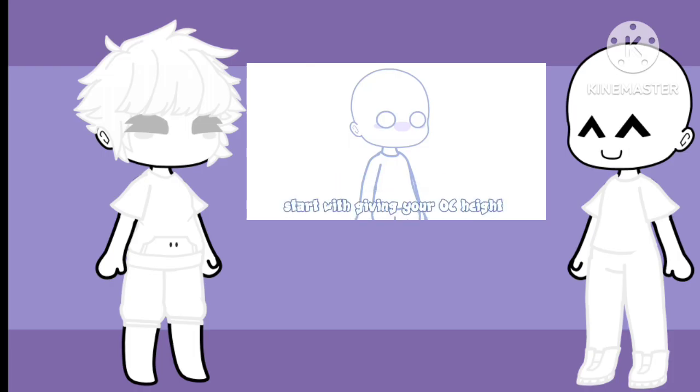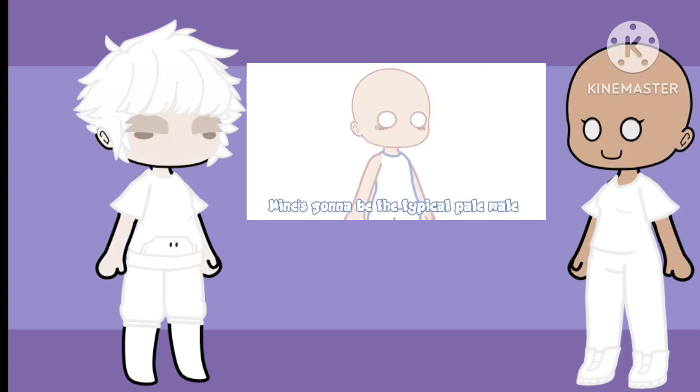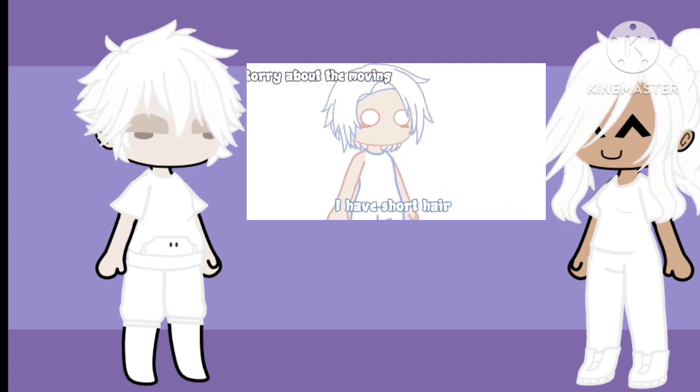Start with giving your OC a height, gender, and skin color. Mine's gonna be the typical pale male. Now for hair length — make the hair length be your real hair length. I have short hair, so my OC shall too.